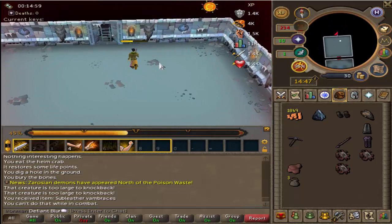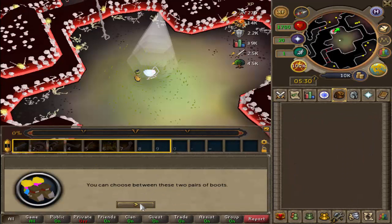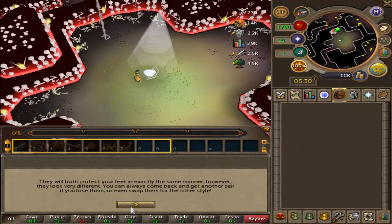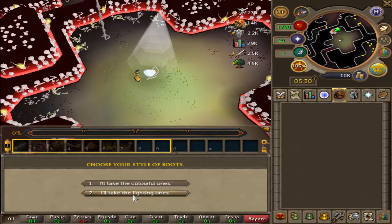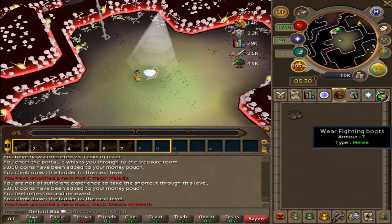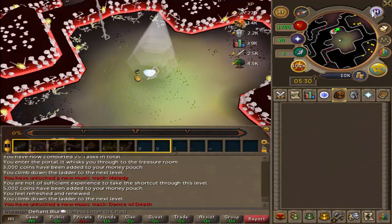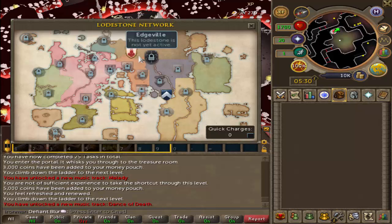I may have gone and made an Ironman. I was just going to get the fighter boots. I thought I'd do the Stronghold of Security. Do these actually have stats? They have a bit of armour in their melee types, they probably help a little bit. I actually don't have the... I want to kill myself.